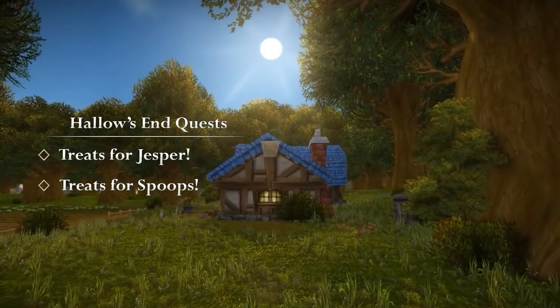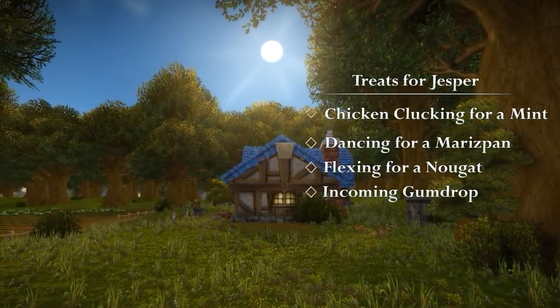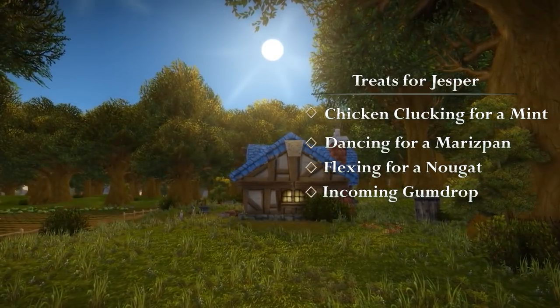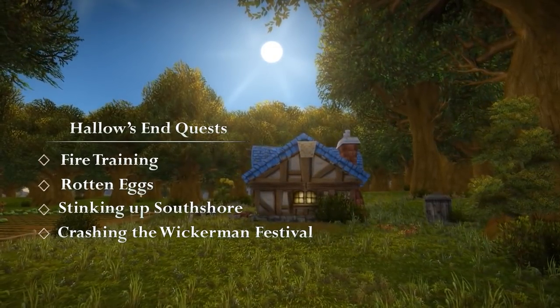To do the treats quest, you'll need to gather treats by doing different emotes at four major cities: chicken clucking for a mint, dancing for marzipan, flexing for a nougat, and incoming for a gumdrop. There are also quests for putting out fires, placing eggs in brew, cleaning up stink bombs, or crashing the Wickerman Festival.